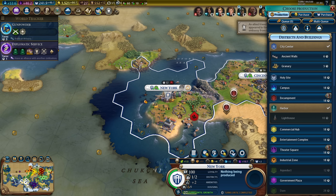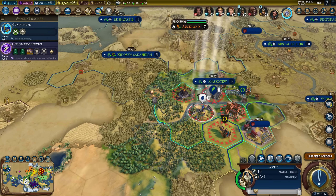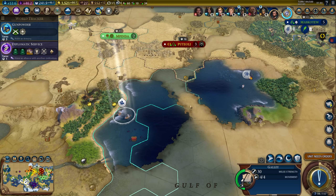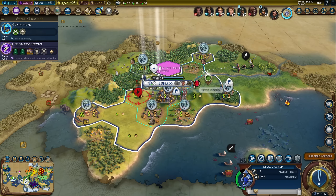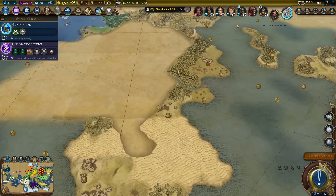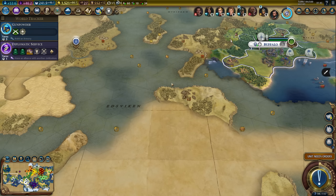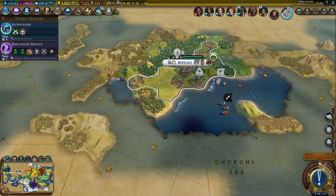What else can I pillage over here? Probably not that much. We can embark with the builder and escort him with the galley - I can probably save that builder. Maybe even escort him to one of my existing cities. Let's just embark with the settler. I'll send one settler here, putting a pin as a reminder to myself. And the other one might be here or so - I want to explore a little bit more of that island.